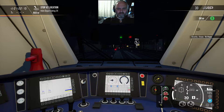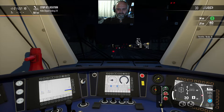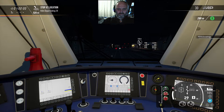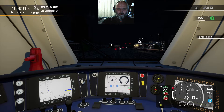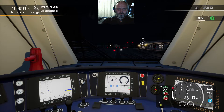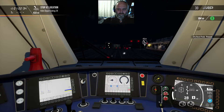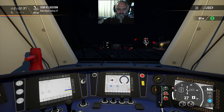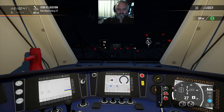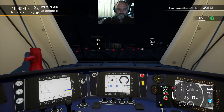We can now follow the line speed. We are going at 40 kilometres an hour, all the way to the depot by the looks of it. C for has been pressed and straight into the depot — very short hop.